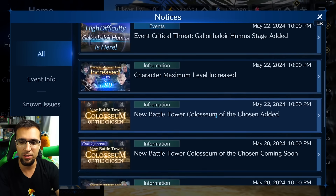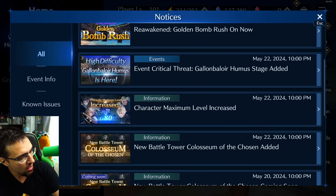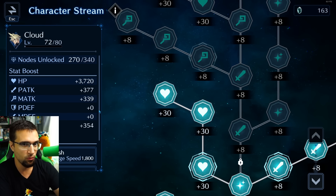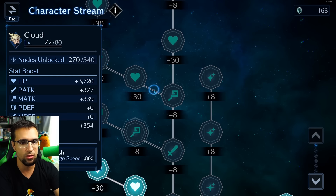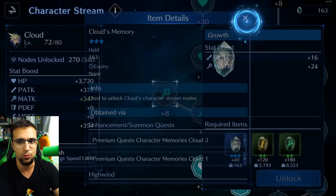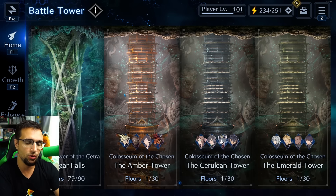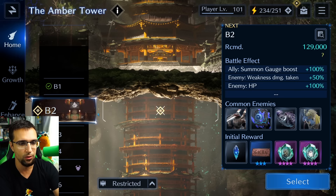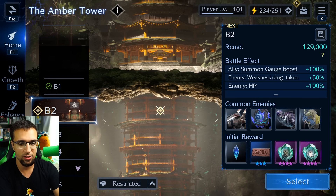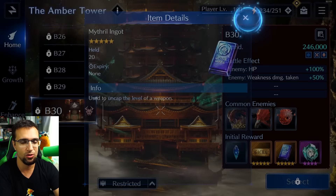Next is the level 80 character upgrade. Going from level 70 to 80 in your growth stream is going to take over 100 stamina pots farming the Cactuar stage over and over. There's also a new memory crystal — Noble memories — similar to how Shiva and Leviathan were inside the tower. You'll earn those new Noble memory crystals through the battle tower.